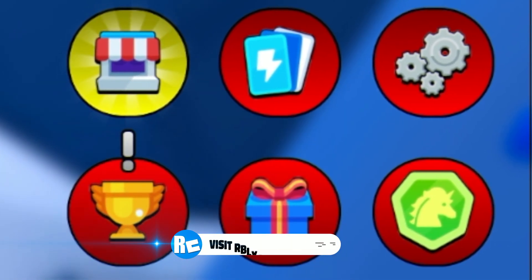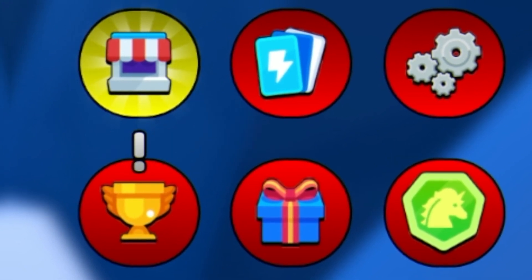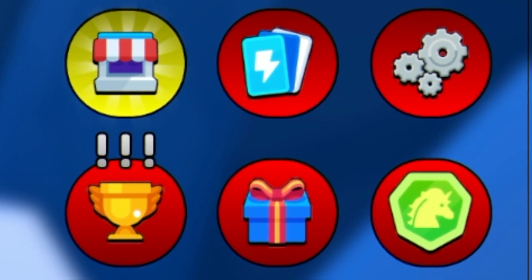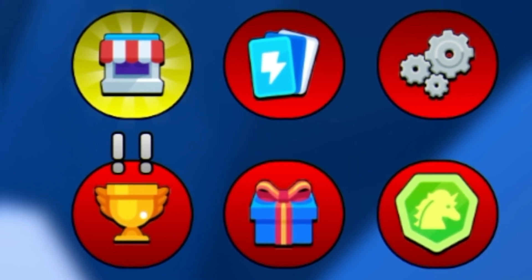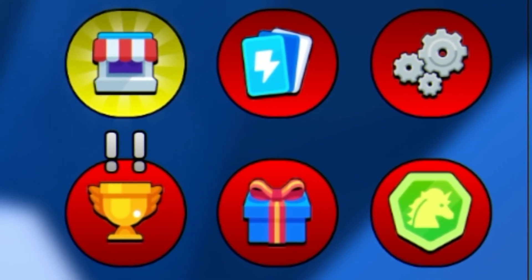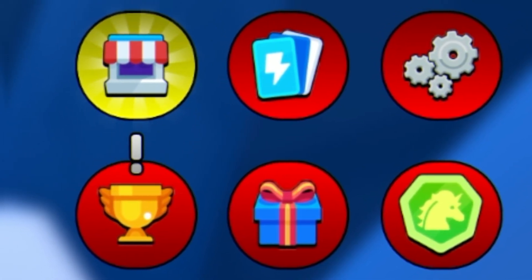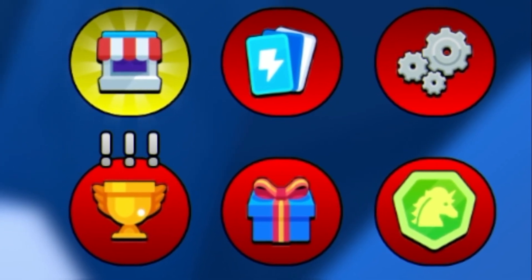If you haven't entered my daily Roblox giveaways, they are completely free — just like, subscribe, and comment your Roblox username. Next codes: enter UPDATE2 for four luck pieces. Then enter 11KPLAYERS — thanks for 11k players — for a strength boost and unlock boost. I think that one gives you four of each boost, which is crazy. These codes are really overpowered. Next is PHX6KLIKES — I recommend using capitals like the capital T, K, and L, as these codes may be case sensitive.